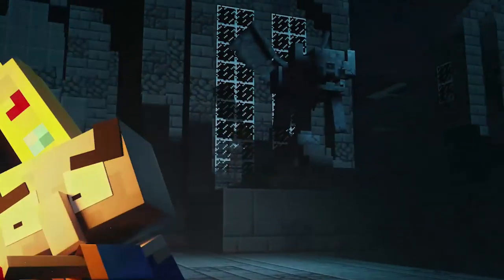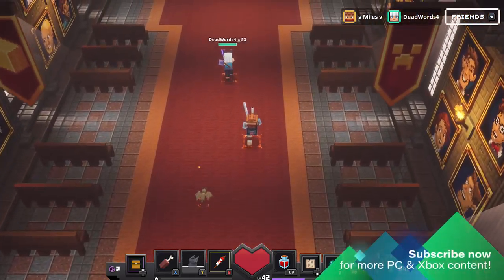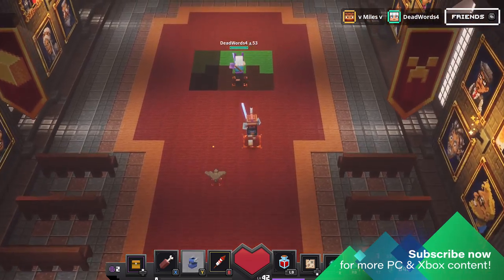Before you begin gathering the game's hidden collectible runes, you must have completed story mode. Once you've unlocked adventure difficulty, you'll have the opportunity to access the rune chapel from your camp.